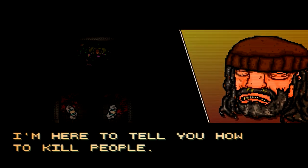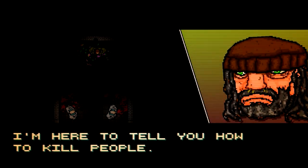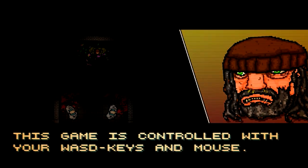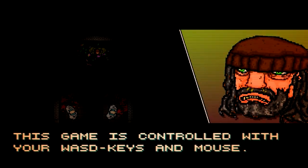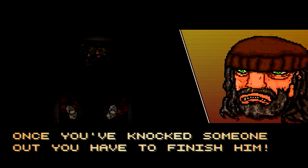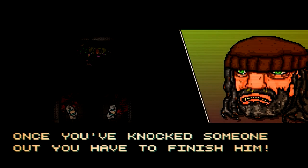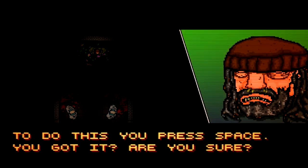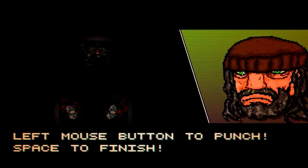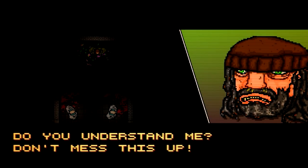I'm here to tell you how to kill people. The game is controlled with your WASD keys and mouse. Press the left button to punch, aim for the face. Once you've knocked someone out, you have to finish them — to do this, press space. Left mouse button to punch, space to finish. Do you understand me? Don't mess this up.